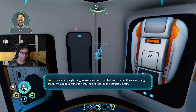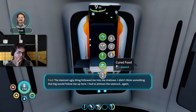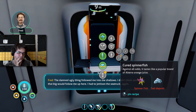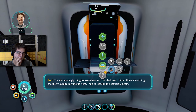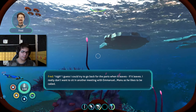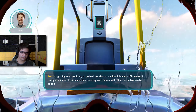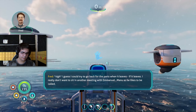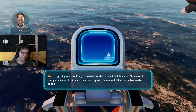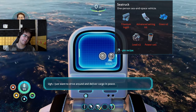He's totally not evil. The damn ugly thing followed me into the shallows — didn't think something that big would follow me up here. Had to jettison the sea truck again. I guess I could go back for the parts when it leaves. I really don't want to sit in another meeting with Emanuel — Manu, as he likes to be called. I just want to drive around and deliver cargo in peace.